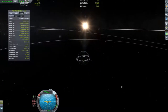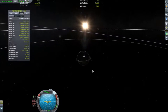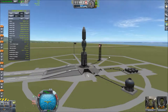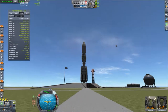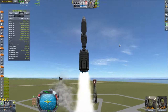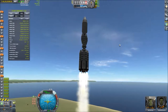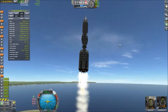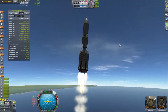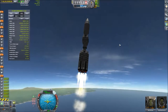So without further ado, let's go back to the main rocket, launch it around Kerbin, and get it ready to go. I'm keeping the velocity indicator around 110, letting it drop to about 100, and holding it there for most of the ascent. I'll see you in a moment.